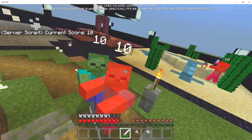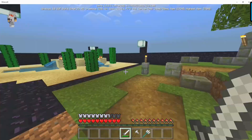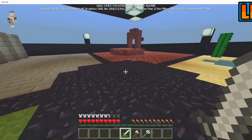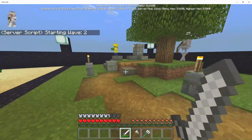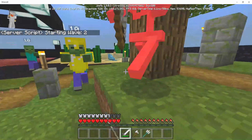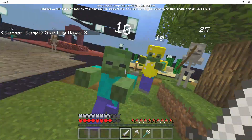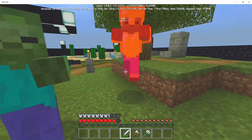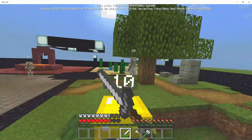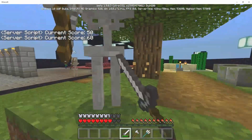Each one of these mobs is also worth different amounts of points. We have a zombie that's worth 10 points. Skeletons I believe are worth about 25 points — and yeah, there we go, 25 points. We're going to take out the skeleton right here, and you can tell this can get really really difficult pretty quickly.